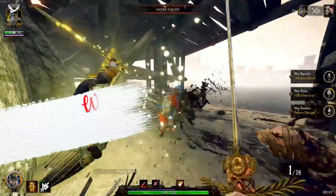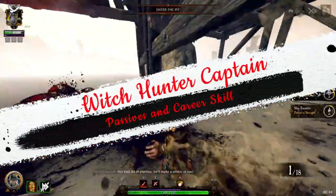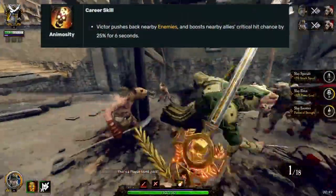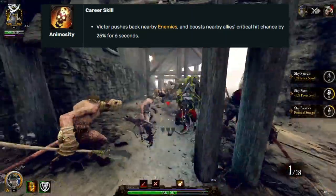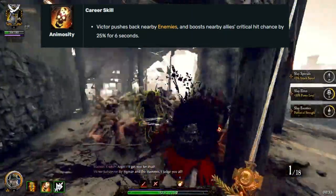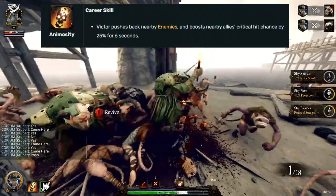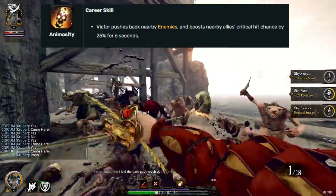Let's kick things off with Witch Hunter Captain's passive and career skills. I will put a description of each on screen for you to see. Animosity is Witch Hunter Captain's career skill, or ultimate as some people call it. This will push back or stagger all nearby enemies, including monsters, and boosts nearby allies' crit chance by 25% for 6 seconds.